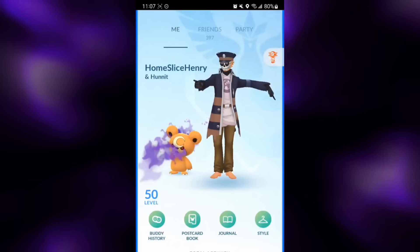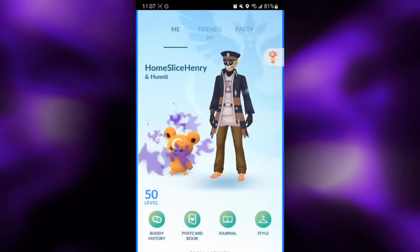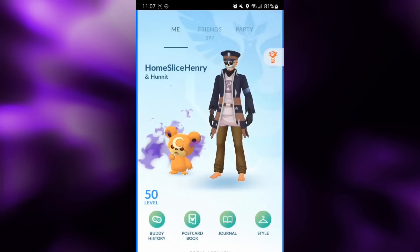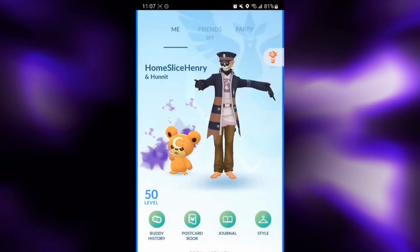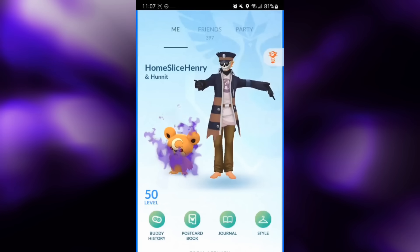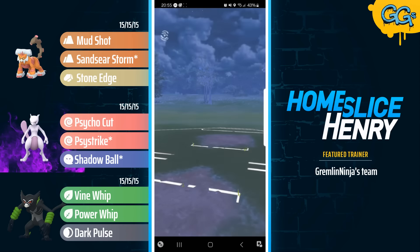These battles were submitted to the channel by a member of the community, Gremlin Ninja, so many thanks for the battle submission. Paired up with the Shadow Shundo Mewtwo is a level 50 Zarude, which is one heck of a grind and also a very cool corebreaker at the moment, and on the lead is Landorus. Let's hop into the matches and check out the team in action in the Open Master League.